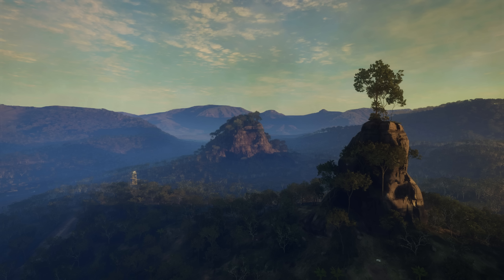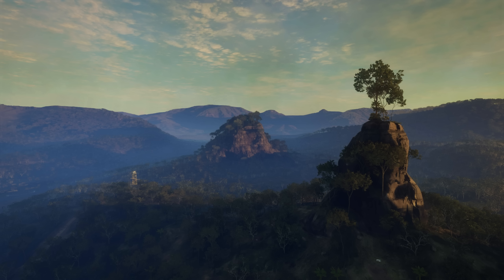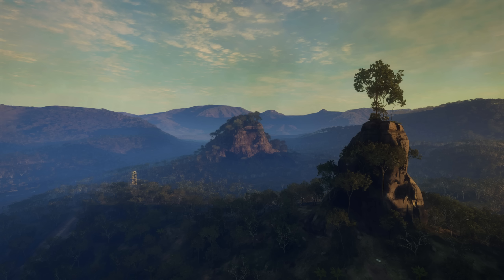Luckily, that little trailer is not the only stuff we have to look at. We also got some images. So let's go through them — there's a lot to get to. This right here seems to be an overhead view of the map. It does seem like there is one of the lookout towers in the bottom left, as well as some type of point of interest in the bottom right. I don't know what that could be, but it seems like it will be some type of point of interest.